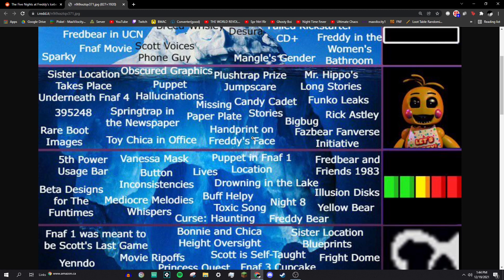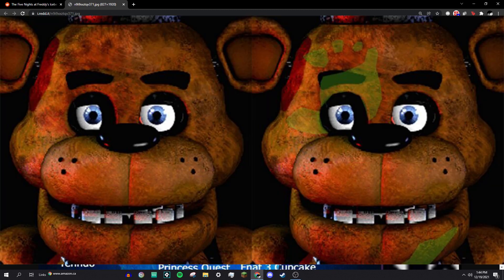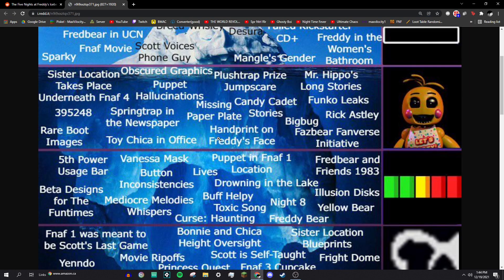Handprint on Freddy's face: in FNAF 1 and FNAF 2, both FNAF 1 Freddy and FNAF 2 Withered Freddy have this weird-looking smudge on Freddy's head that roughly looks like a handprint. People tried to pick apart what this means, but it could very well just be from somebody handling the Freddy head. We're not sure what it meant.